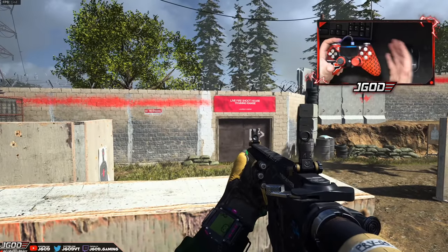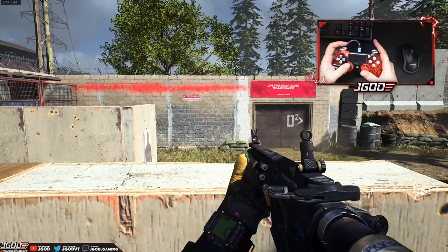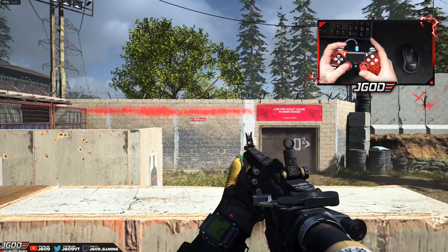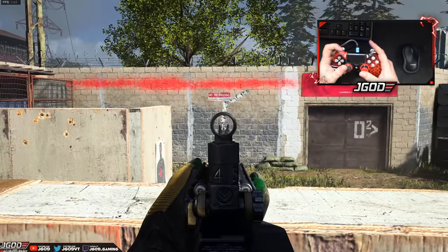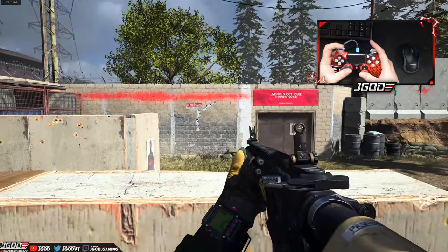Some of the more popular weapons that are used have lower recoil than average, and the ones that are harder to control are used less often because it's a lot of work to manage recoil. So I go ahead and shoot this — you can see it goes up for about half the magazine, about 15 bullets, and then it goes diagonally to the right for another 15 bullets.